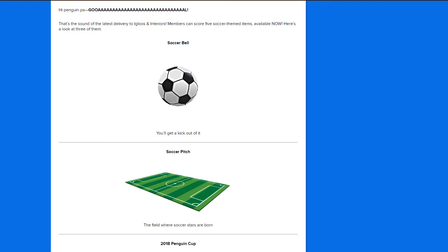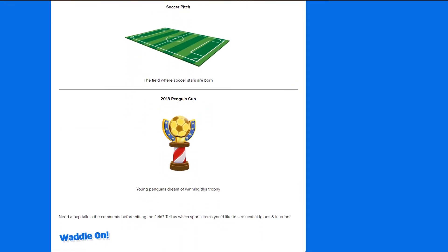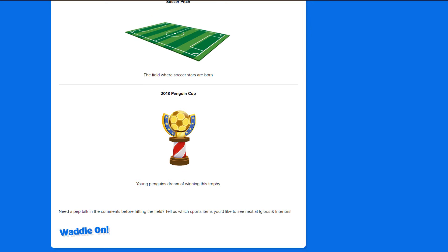We have a soccer ball — you will get a kick out of it. Yes, I'm sure I will, that's a nice pun. We have the Saucer Pitch, the field where Saucer Stars are born. I wonder how big that actually is in the igloo. And we have the 2018 Penguin Cup — young penguins dream of winning this trophy.